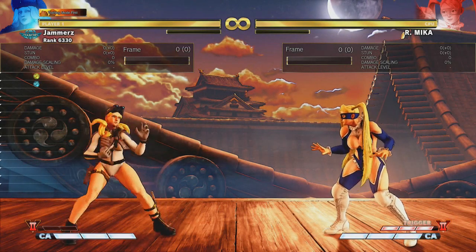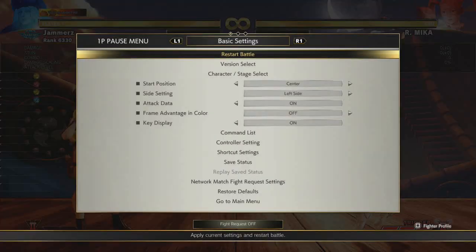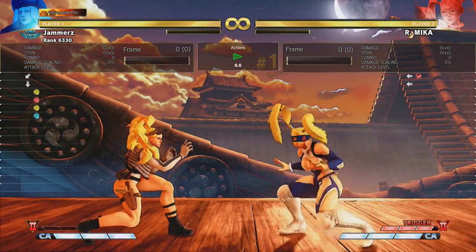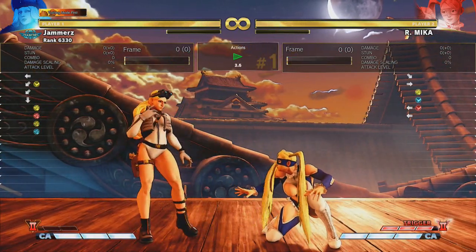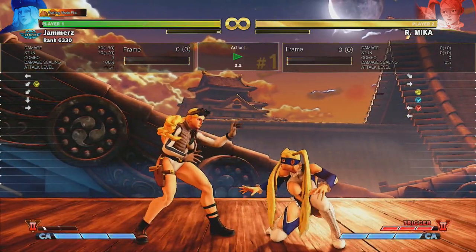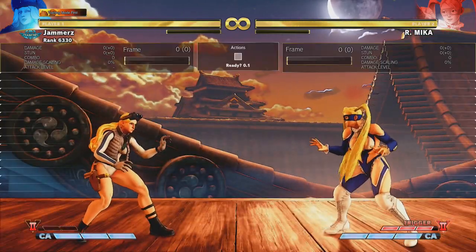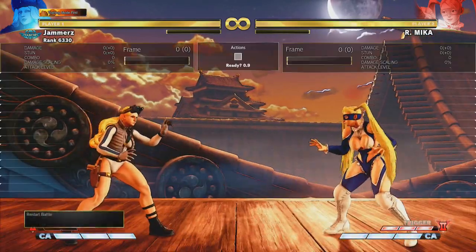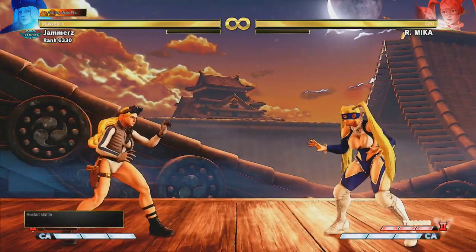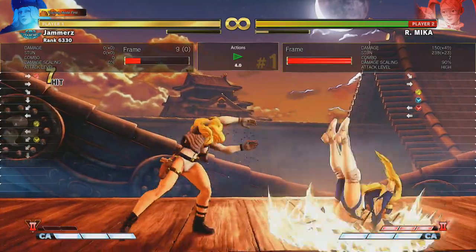Now we're with Kolin, and Kolin is one of the characters that can still low-profile Mika's drop kick. If I get the CPU to do a drop kick again — there you go — crouch medium kick with Kolin. Mika and Dhalsim can also do their crouch medium kick or a sweep. They can still low-profile, though you don't get as much damage as before. Kolin could get a decent combo but now she can only do stand medium punch or crouch medium punch — she can't link into stand medium kick afterwards.